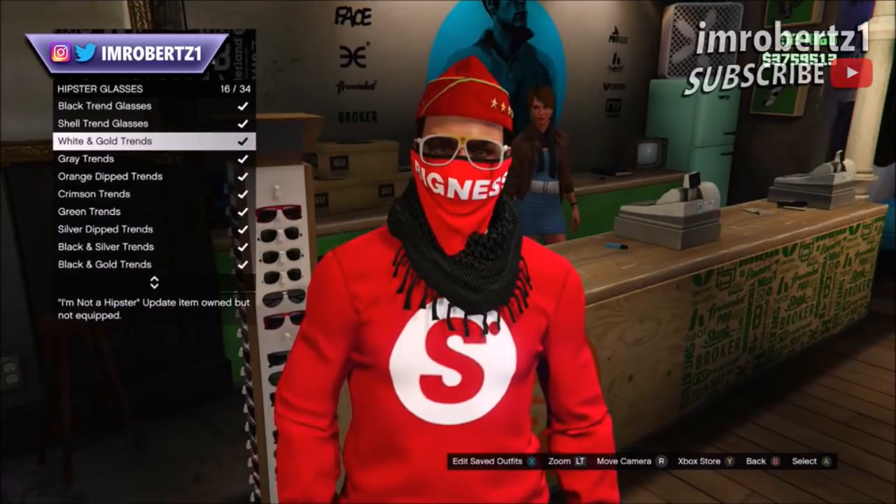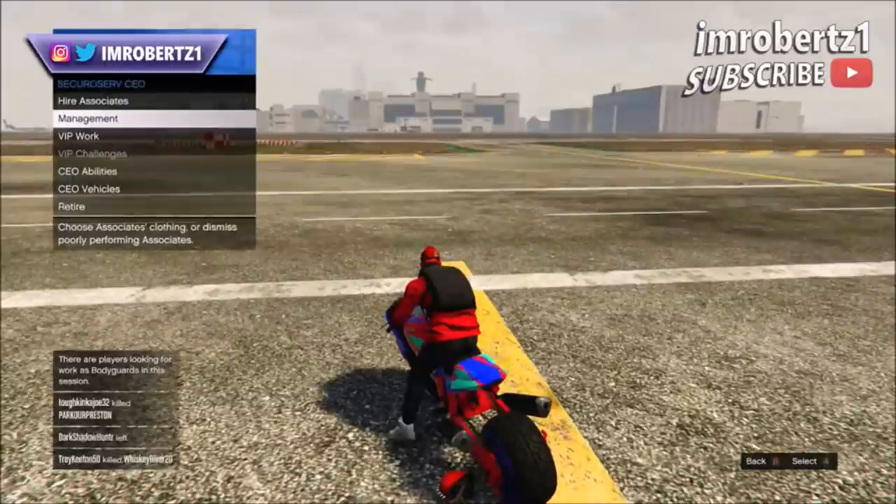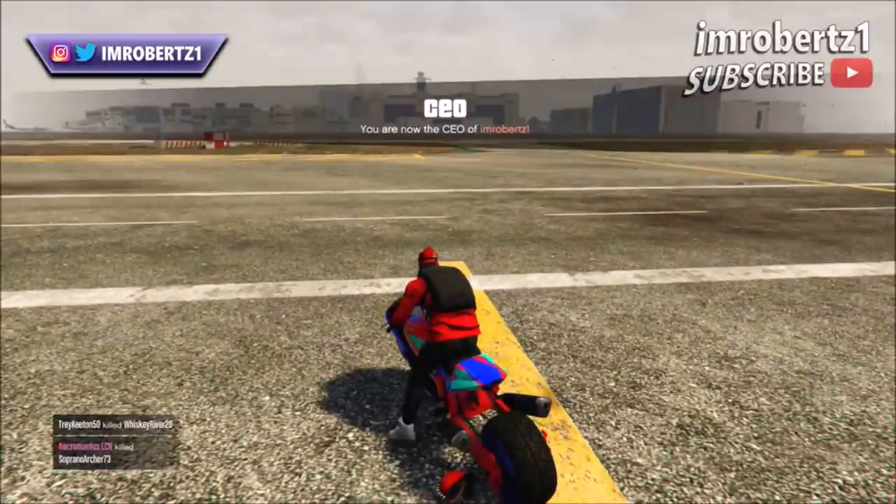When you join another session your bandana mask will be removed. All you have to do is the CEO method — one to the left, one to the right on a motorcycle — and your bandana mask should come back.